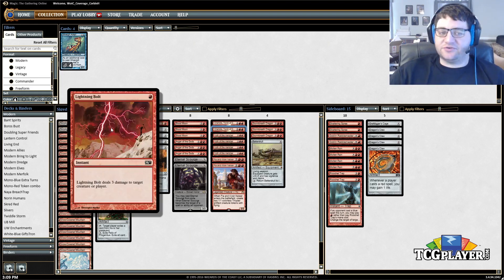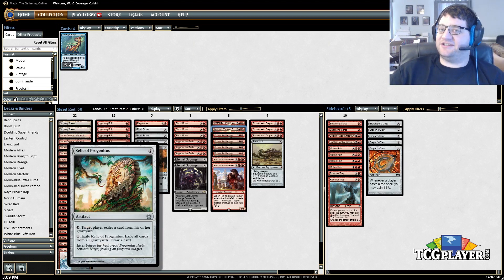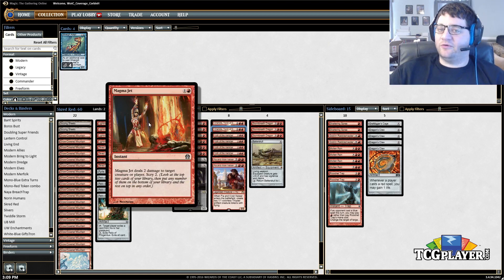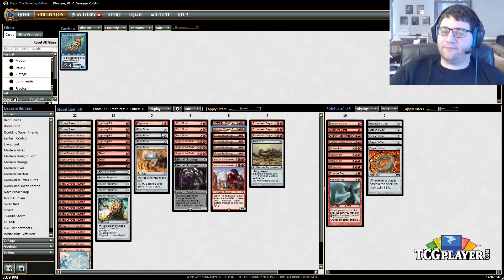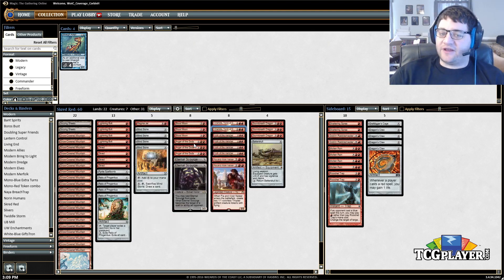The rest of the deck is more control: Lightning Bolt, Relic of Progenitus — pretty good with Dredge in the field right now, so we main deck it — Magma Jet for more removal and scry value, Mind Stone which is very good at letting us play our four-drops a turn early and can also cycle for a card in the late game. We get a lot of people with Blood Moon, and we wreck creature decks with Anger of the Gods.